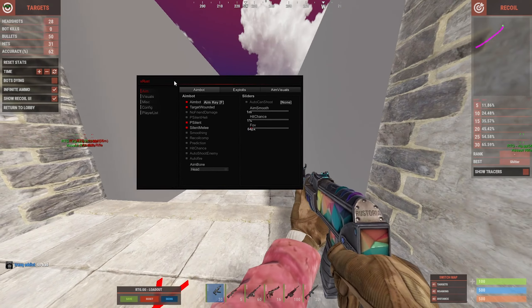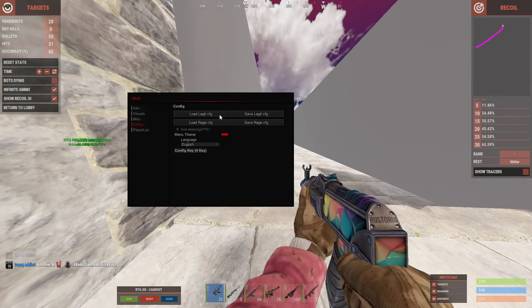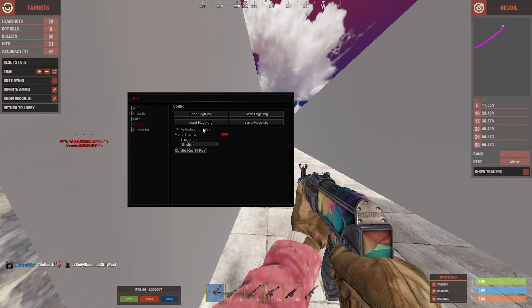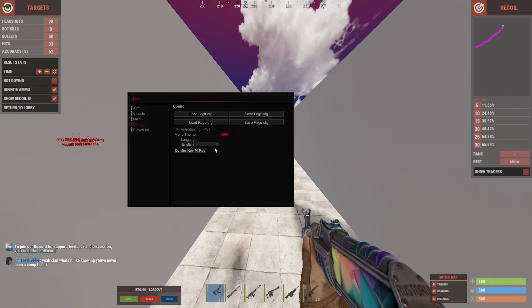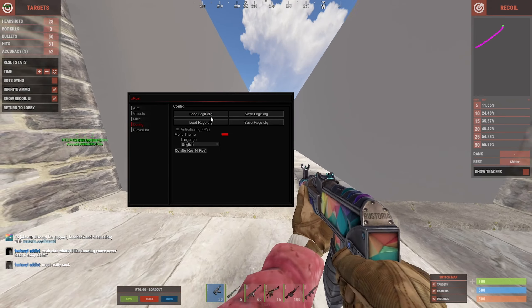You will see this menu pop up. When you're creating a config, you want to start out deciding if it's going to be a legit or a rage config. For legit, it's going to have fewer features and won't get you banned fast. For rage, it can be all out — you're going to get banned in 20 minutes, but at least you had fun.